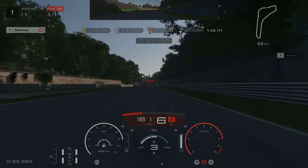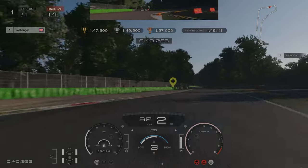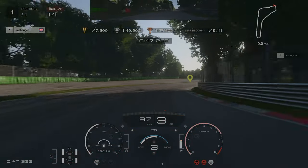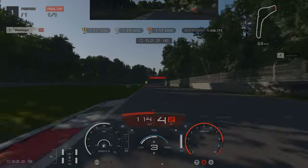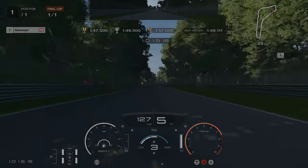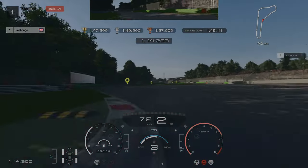Coming up to the second chicane we are braking at the 150m mark, down into 2nd gear and over both kerbs. As you can see they are much smoother than the 2nd sector. For both Lesmo corners you are going to go down into 3rd — stick to as tight on the inside as you possibly can. We are up to the 3rd chicane braking at the 120m mark, down into 2nd and over the kerbs.